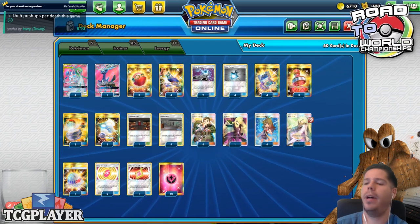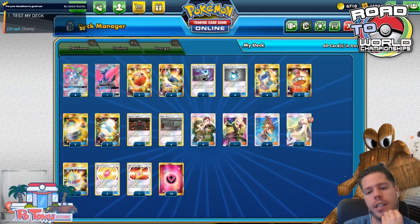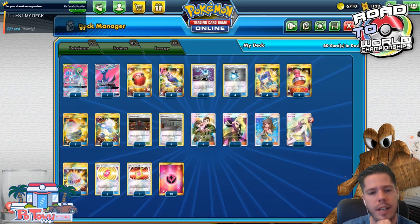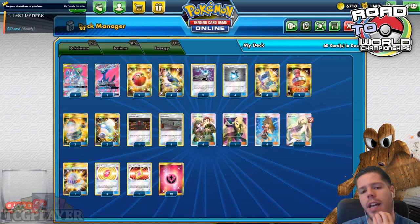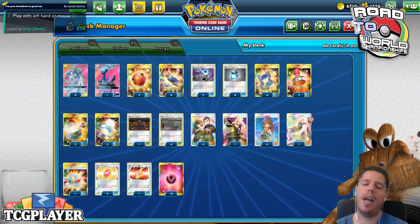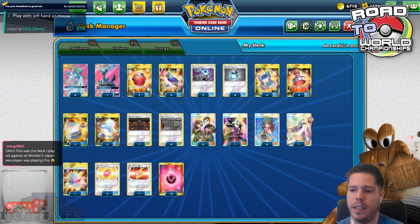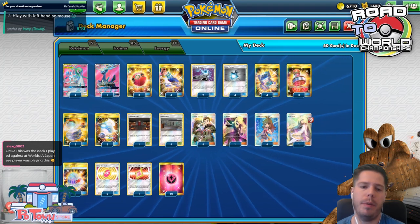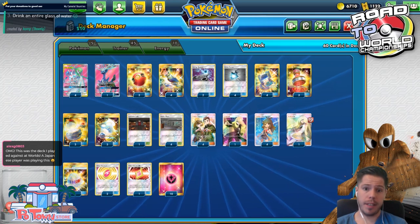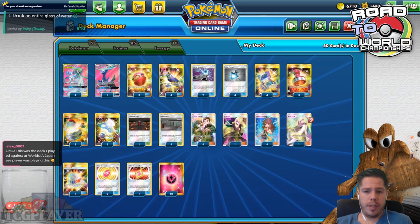I do think this deck is being a little underrepresented right now, although Mewtwo and Mew Tag Team can be a bit problematic for this deck because of the Tag Purge. This deck is playing four Power Plants in order to try and counteract that, so we'll see how that goes.